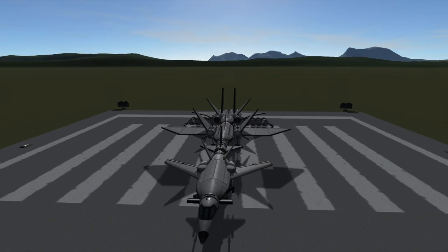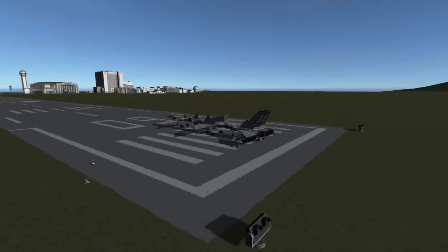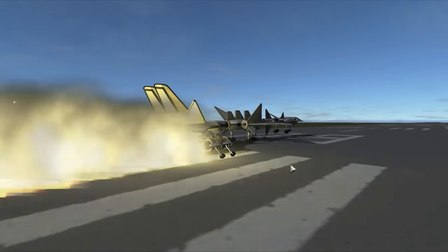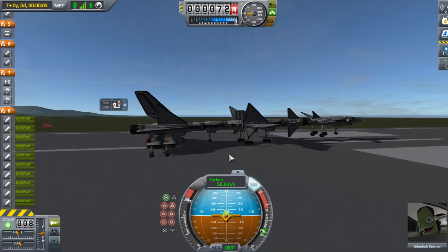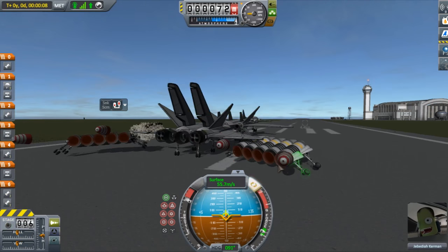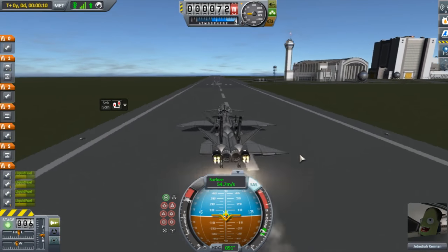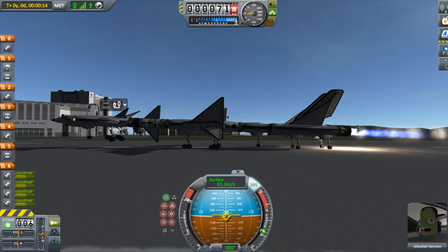We are in the runway. Captain Jebadiah Kerman has requested permission to take off from the tower and we are launching in 3, 2, 1 — GO! Okay, that was quite a push but this is not enough. Oh, I forgot the engine, so we decouple these — and stuff blows up. Alright, we lost part of the wing, that was iffy, but we are still going.